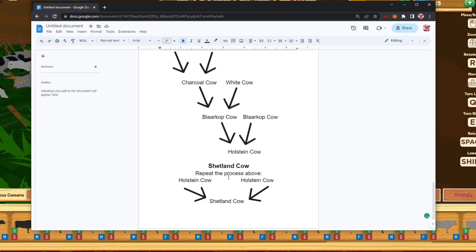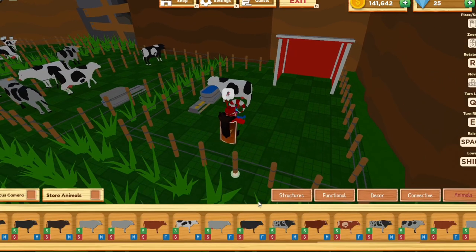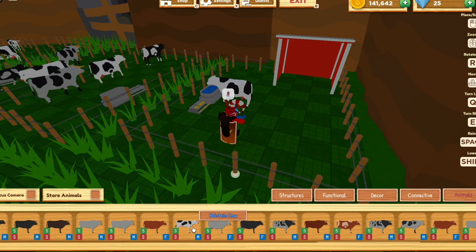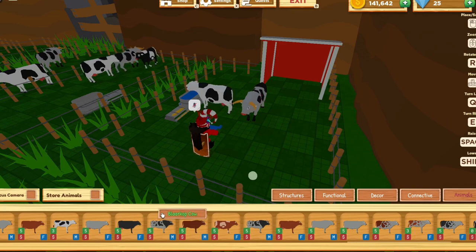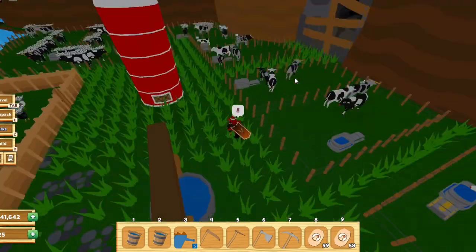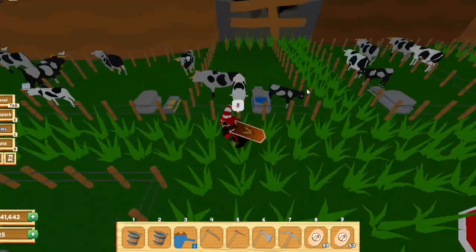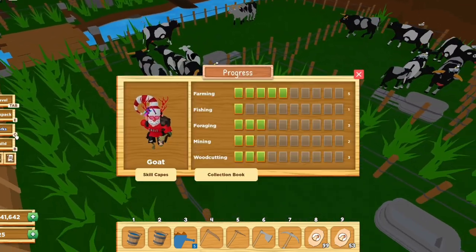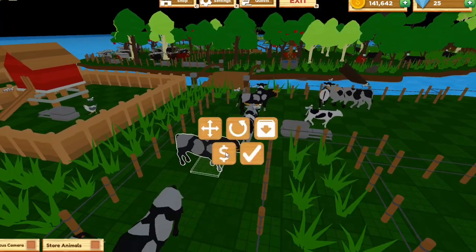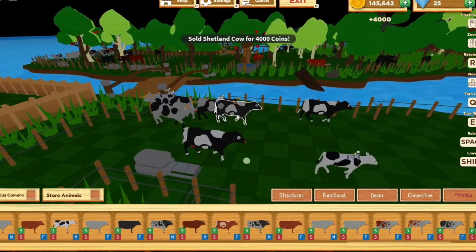The Shetland cow is the most expensive cow in the game. All you need is two Holstein cows — a male and a female. I already have one in the cage. Here's a Holstein female and a Holstein male, and these two right here will give you the Shetland cow. I already have a bunch of them over here because I'm making all these cows into breeding paddocks. Once they grow up you can sell them for 4k, which is pretty good.